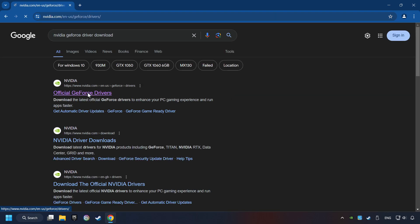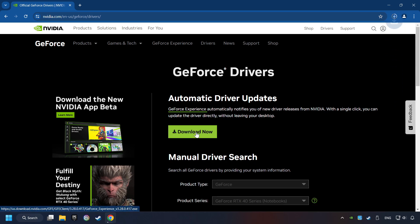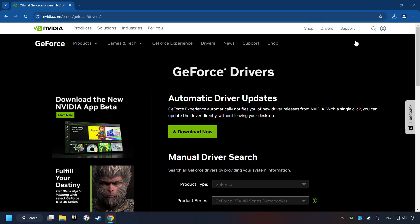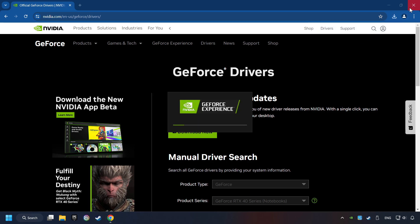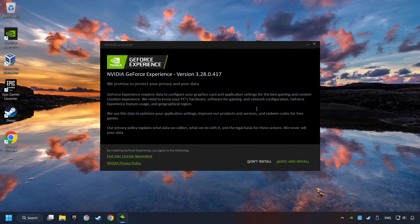I have an NVIDIA graphics card, so I'll click here. You have to click on the Download Now button, and wait until it downloads. The download has been finished, then start the installer. Click on the Agree and Install button.